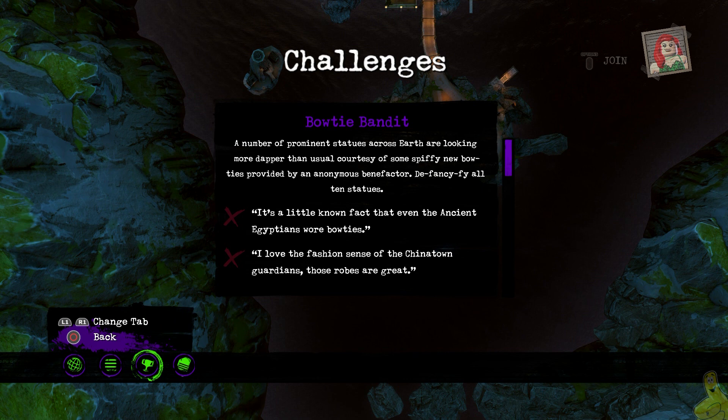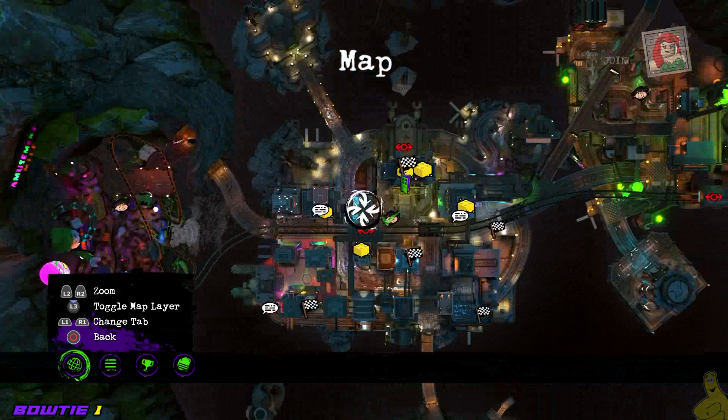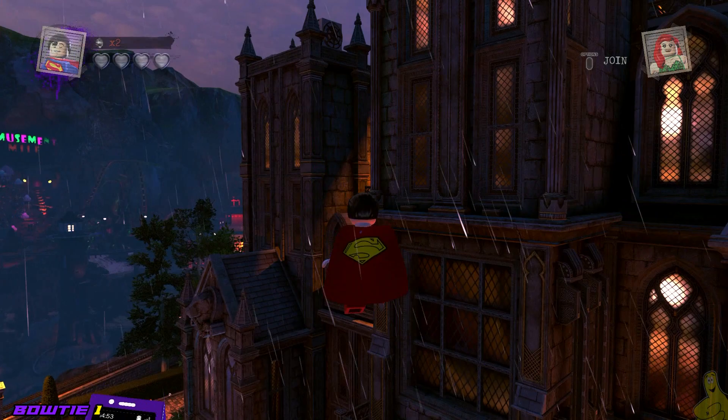It says a number of prominent statues across Earth are looking more dapper than usual, courtesy of some spiffy new bowties provided by an anonymous benefactor. Despiffy all 10 statues. The game has provided a bunch of hints to help us find all of the locations, but Tyler P decrypted all of those and found an easier way to show us where they are.